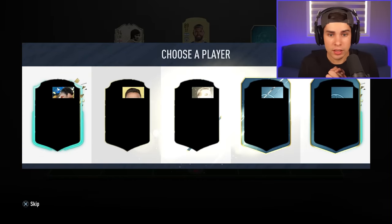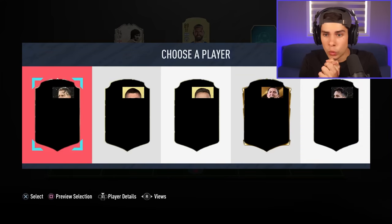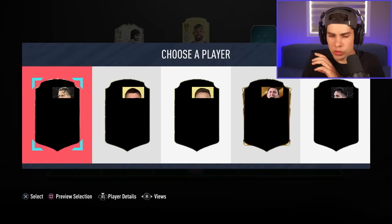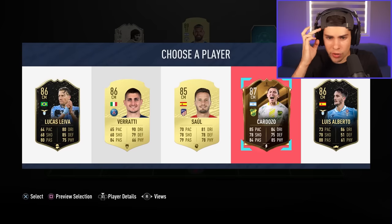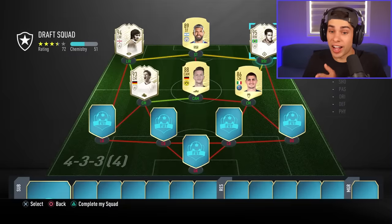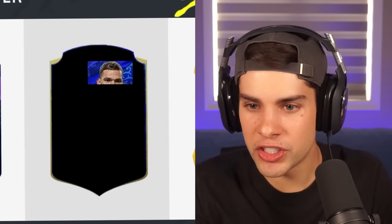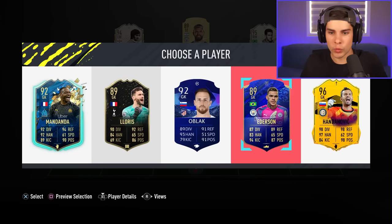Midfield: that looks like Balak — we're taking him. Next midfielder beside Reus: looks like Verratti and Saul. Oh, that was Lucas Leiva — we take Verratti for the rating. Right wing: we got Garincha! Then Di Maria and Sterling. We're taking Garincha — lots of icons so far, which is perfect for 100 CAM. Defense: Varane, Van Dijk, Lenglet, Skriniar — we go Van Dijk. Goalkeeper: Mandanda, Lloris, Ederson, Handanovic, and Oblak in the middle — we take Ederson. We already have a 191! If I don't guess every single player in the next one, we're taking a pepper.